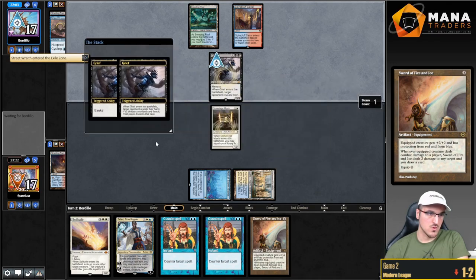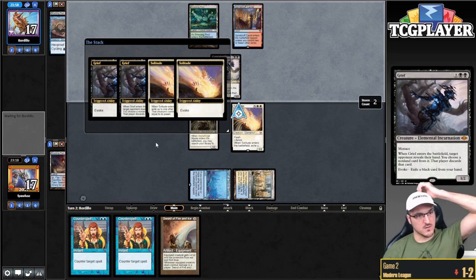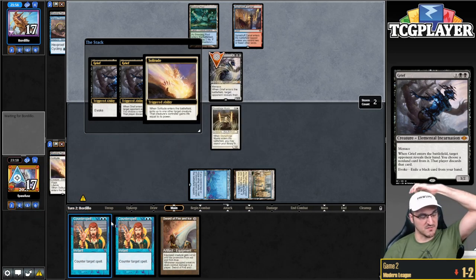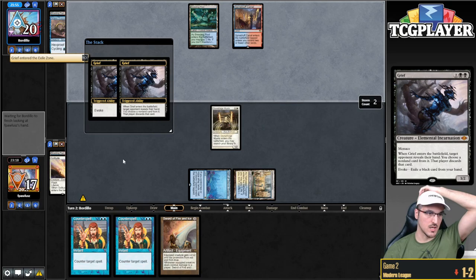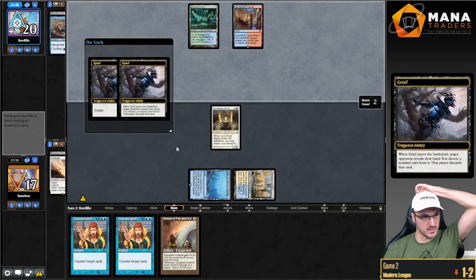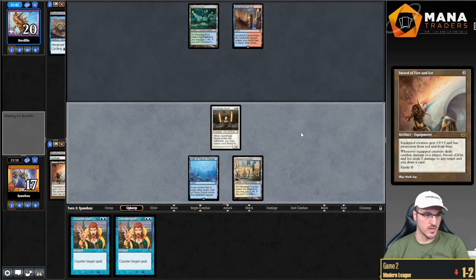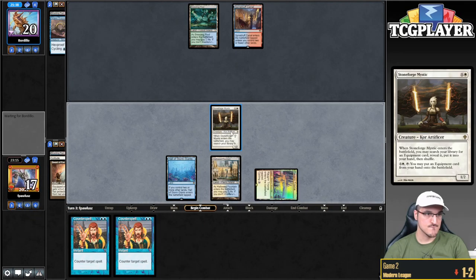Grief. My opponent's gonna get my Teferi anyway since it's the best card in hand, so I'd rather pitch Solitude to exile the Grief. Now I have a Solitude in my graveyard — if they leave it in, I get a free exile effect, and it also gets rid of the Grief for good, which is nice. The opponent gets rid of Stoneforge, which is bad for me obviously. But now this is a good attack, so there's that.